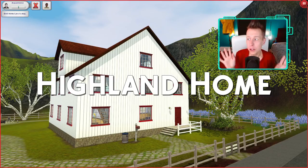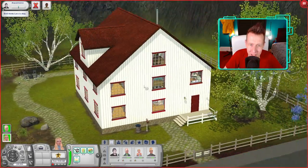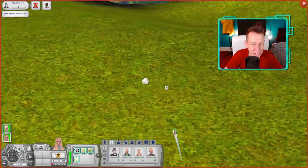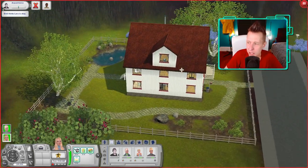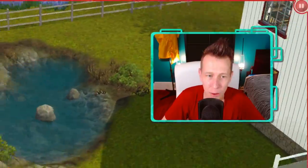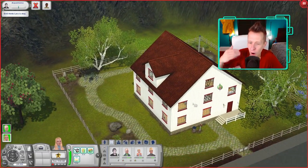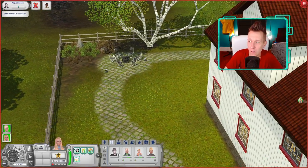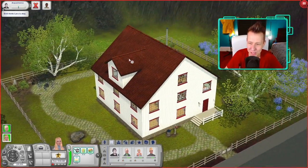Next up is Highland Home. This house is kind of the opposite — it's got white as the main color and red details, which is a nice way to break it up. It looks really pretty, and they didn't put it next door to the similar houses so it wouldn't look too jarring. This is definitely more of one of those remote farm style houses. I love the pond in the back — I love pond detailing, it's very pretty. I like how they fenced around the property. I do notice the fire pit — I love fire pits in my Sims 3 houses. And it looks like they even snuck in a third floor too.